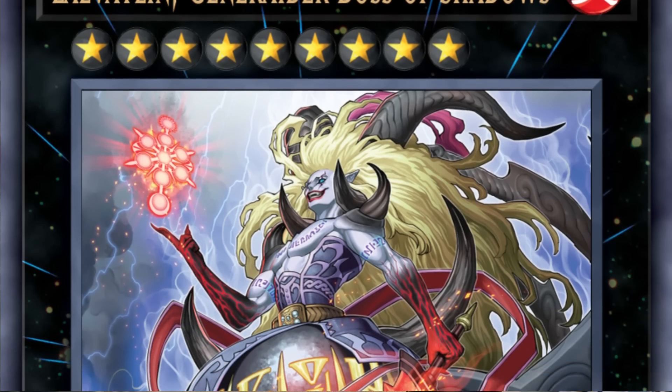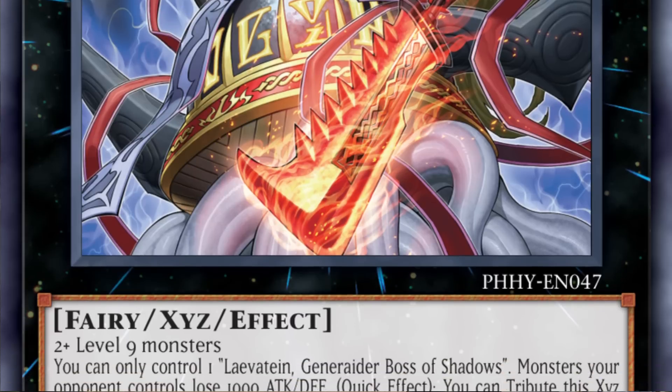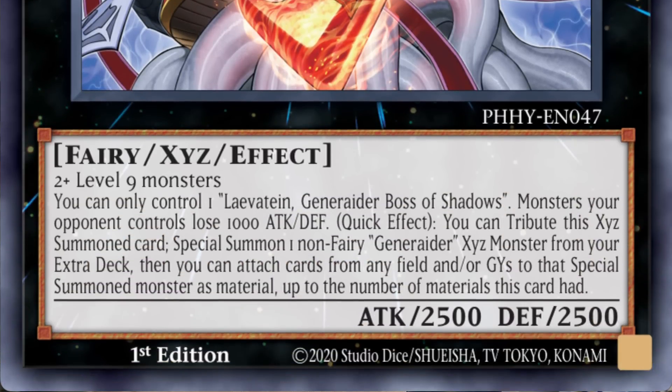Next is a new boss monster for decks like Generaider or Virtual World: Leviton Generaider Boss of the Shadows, a generic rank 9 XYZ that suppresses attacks and allows you to remove your opponent's monster in a non-targeting, non-destruction way as a quick effect. You'll also want to have the extra deck slot for Jormungandr Generaider Boss of Eternity, but decks like Generaider and Virtual World could definitely try to fit this one in.